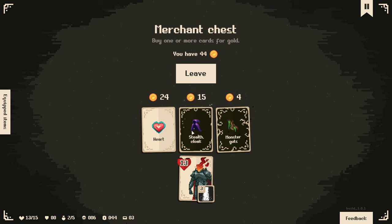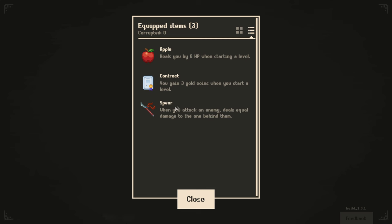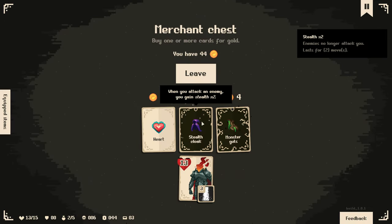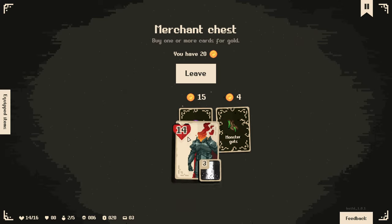You can buy multiple items by the way, so I'm tempted to buy both of these. We already have a reason to attack things because of the spear - when we attack something, if you don't move in front of it you can attack it diagonally and it deals the same amount of damage as the enemy has to the enemy behind it. So we have a reason to attack things, and we'd also gain a bonus of getting two stealth. When you have stealth, enemies can no longer attack you - you can jump in front of an enemy and it doesn't do anything to you.